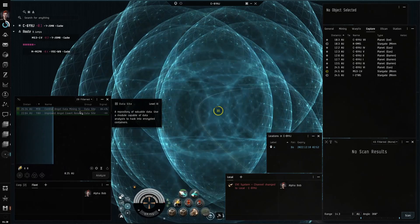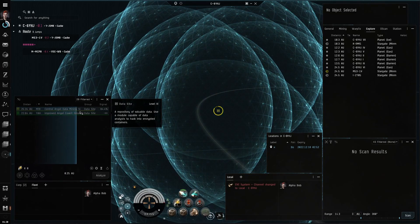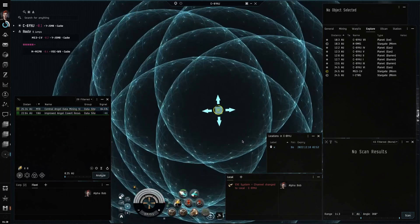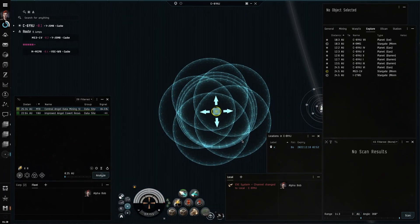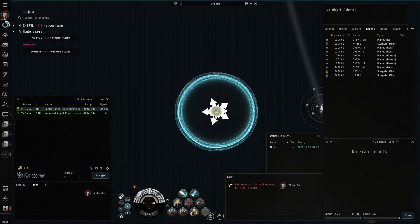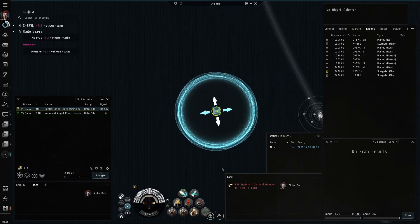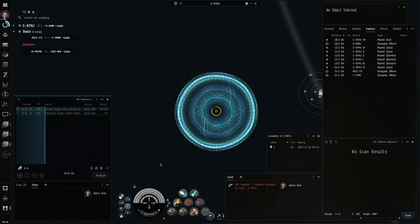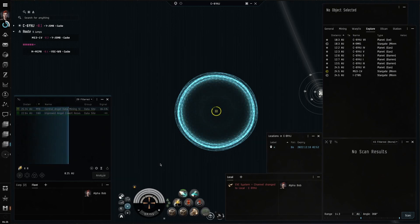My probes are now at the lowest range they will go, but I can only scan the site to 85%. I will now hold the control key and drag my probes into a tight formation. As long as the signature is in the center, a tighter formation like this will improve the result by about 15% — just enough to scan this site to 100%.